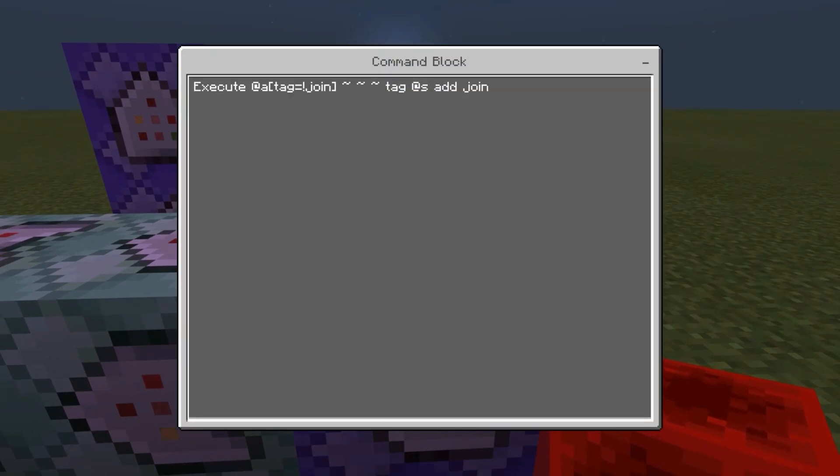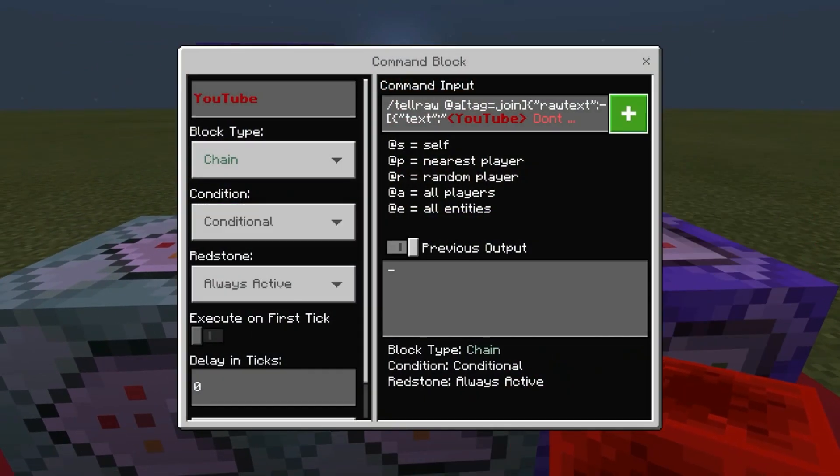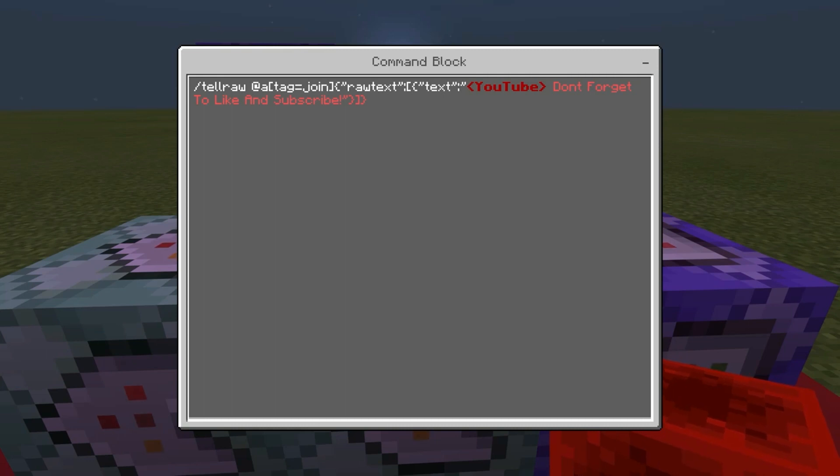We'll start with the repeat block. The first command is repeat, unconditional, always active, and it's just: execute at all tag exclamation mark join, tag at s add join. This is executing so that as soon as someone joins into the game, it's giving them the tag 'join.' It's executing from wherever they are standing — whoever's closest to joining, which would be them — so it's just adding the tag to them as soon as they join the game.